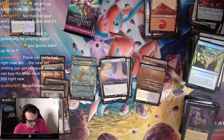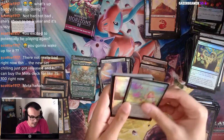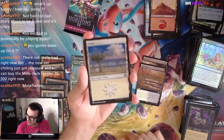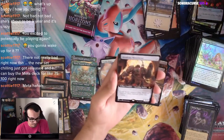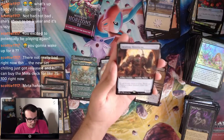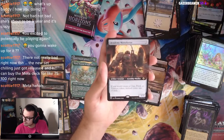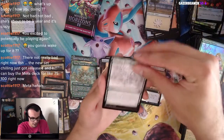So far this box is okay, not as good as the other ones. But maybe I'm saying things too soon — like this awesome rare I'm going to pull right now. Academy Manufactor — I got this as my pre-release kit promo. This is a 3-mana 1/3: if you would create a clue, food, or treasure token, instead create one of each. It's pretty good, I like that.